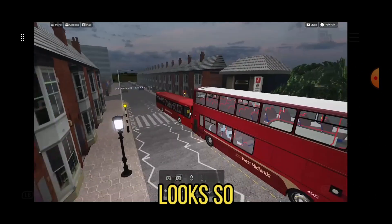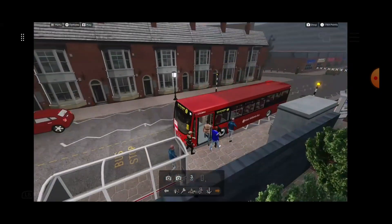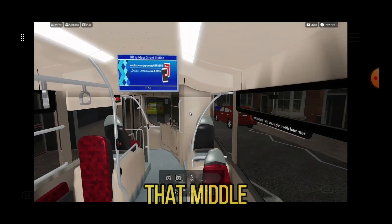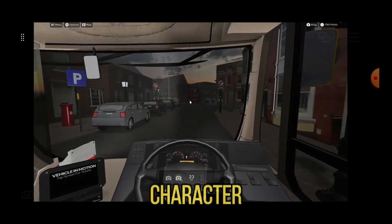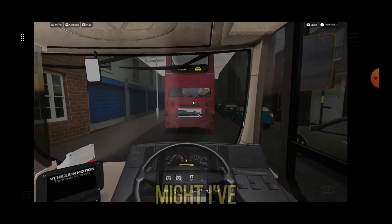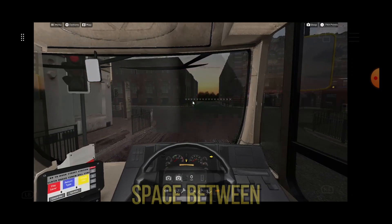Oh my god, that other one looks so nice. I can move up because that one's going. Come on, yes — thank you! I actually like that middle piece — the ticket machine, the display board — it gives it a bit of character. Now I am two miles per hour faster than the Geminis, so I've got to be careful not to rear-end it. I think the person ahead is trying to put some space between us.